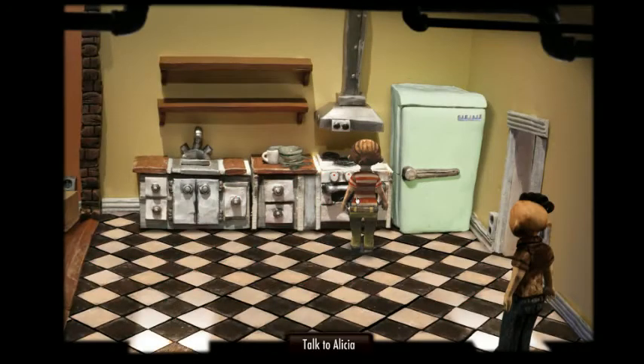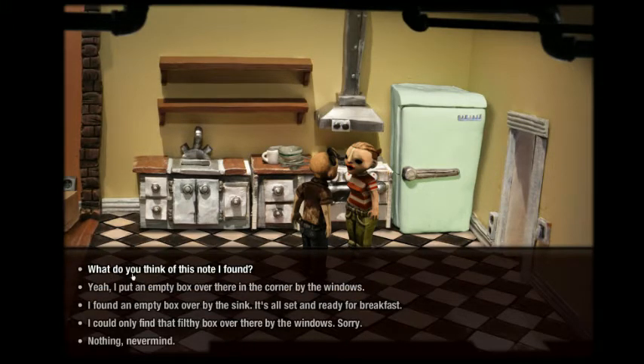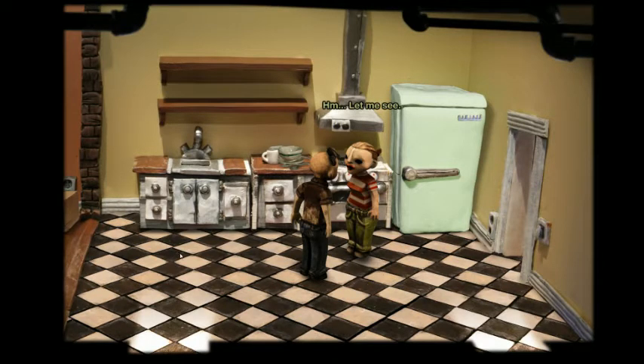Let's go talk to Alicia. Whoa, I forgot how creepy you are. Have you found something to put breakfast on? What do you think of this note I found? I think it might be a hoax. It sounds too good to be true — like something you'd read in a crime novel. Either way, I think we should check what's under the floorboards in the bedroom. You do that, honey.